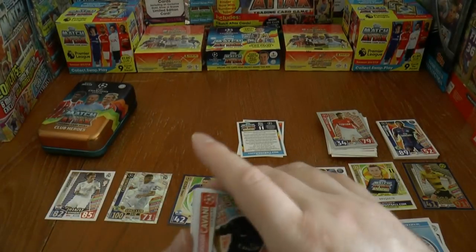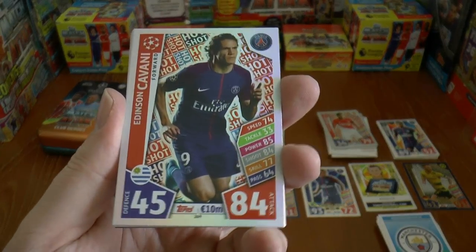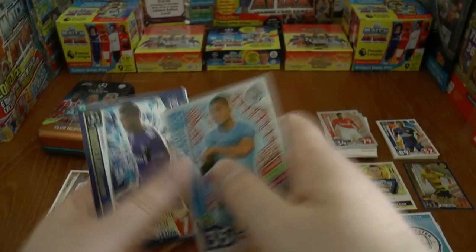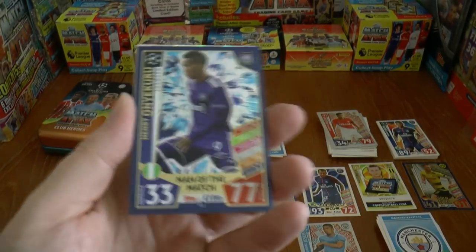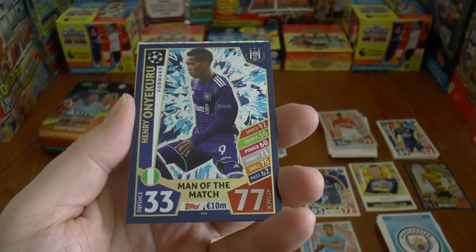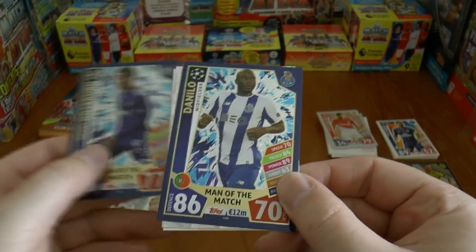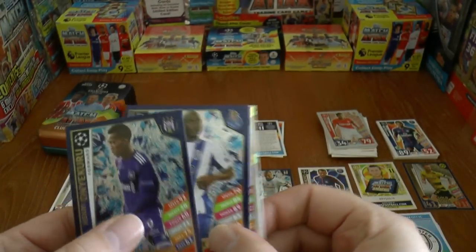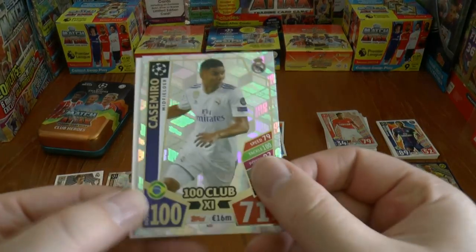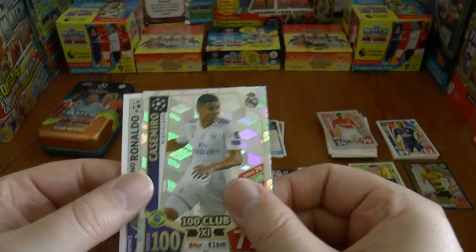On to the inserts — you can see they're a lot better already than the UK Premier League tins. We've got Cavani, Auban, Gabriel Jesus. Then here's our next Man of the Match — it's the youngster Onyekuru of Anderlecht and Danilo of Porto, Man of the Match cards. We also get Casemiro again, so we've seen him twice in two tins — that's unfortunate.